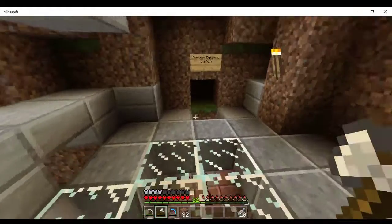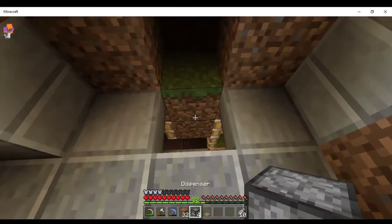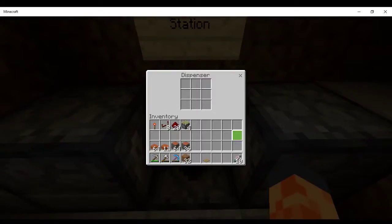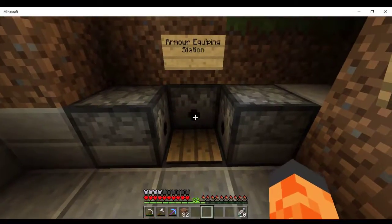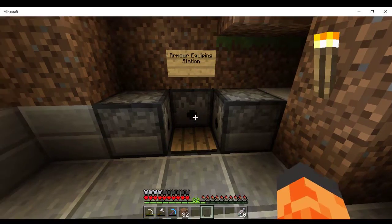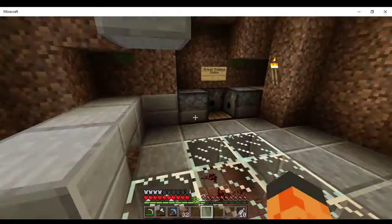The first thing I'm going to do is just set up this armor equipping station. I'm just going to do that simply by placing 1, 2, 3, 4 — just like that. And then a pressure plate. And that's just a nice, fast armor equipping station. I think I can access all of these. Can I access this bottom one down here? Yes, I can. And so then I just have to put armor in that.